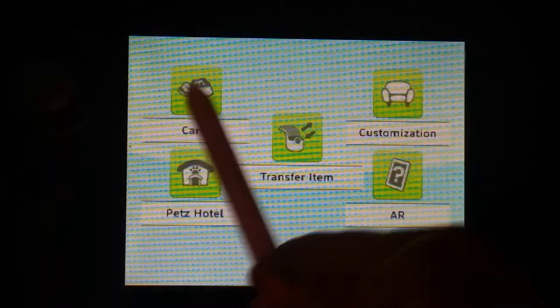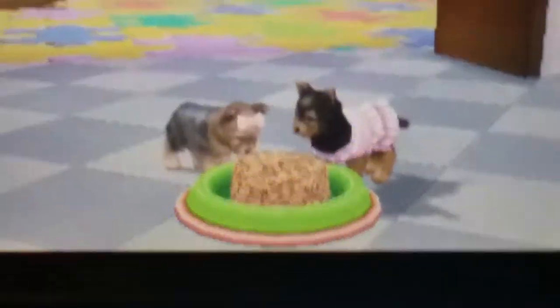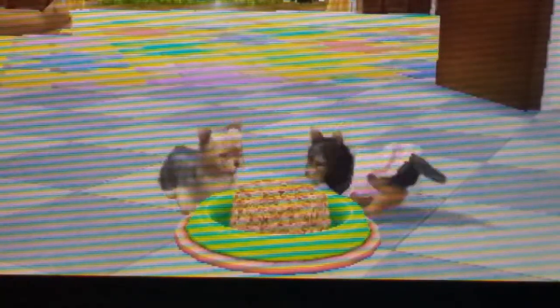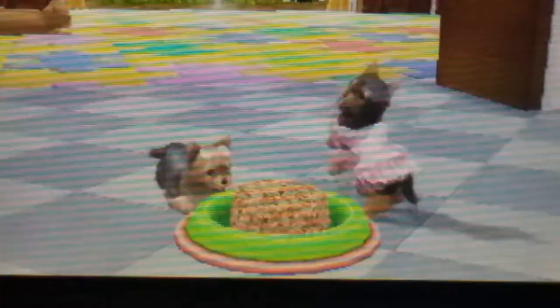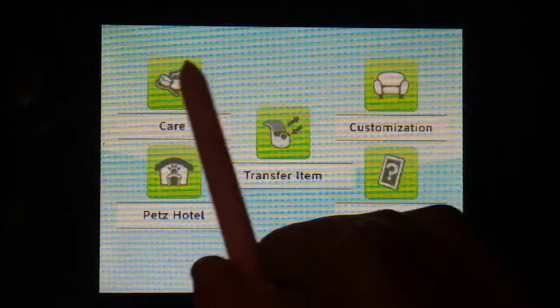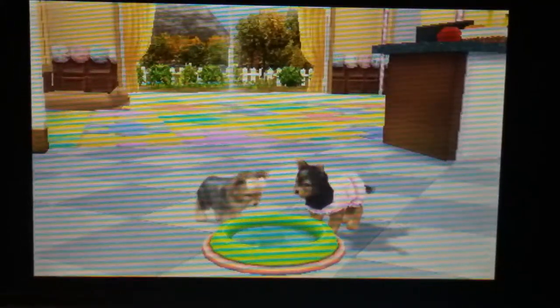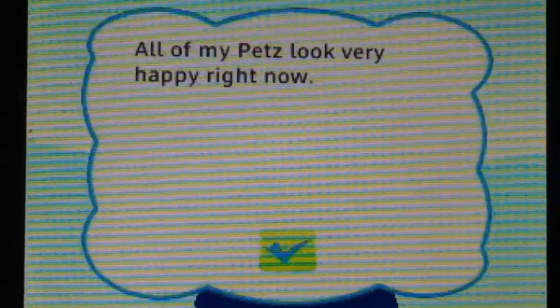Now we are home and I'm going to be feeding my pets things that they need. All I have to do is go to the care items and give them some food. I'm going to pour it and they're eating it — oh my pets are so cute! Now they're going to jump around because they're happy. All of my pets look very happy right now. And now I'm just going to give them some water — fiber water, very healthy. My pets look very happy.